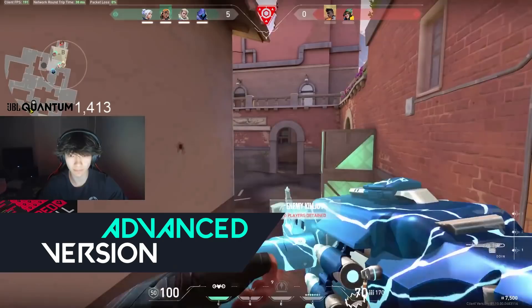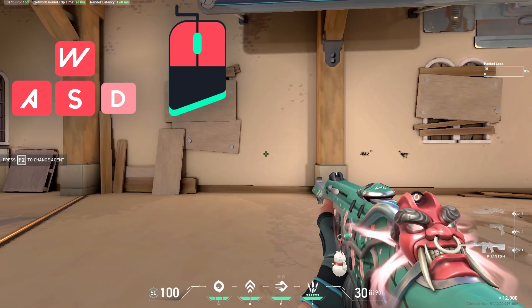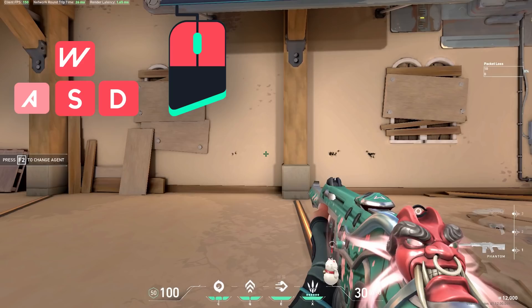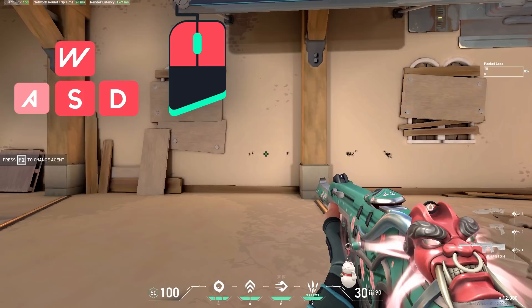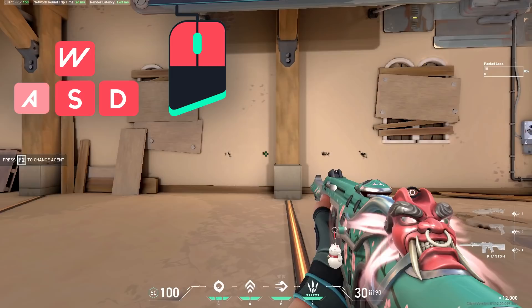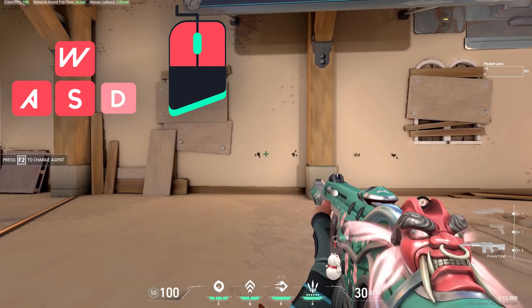Next, we have the final level of strafe shooting, where you counter strafe without ever stopping your movement. You start by holding down the A key to move left, then release the A key and quickly press and hold down the D key — you'll immediately strafe in the other direction. The crucial part is that during that transition period when you are changing direction, you are accurate enough to shoot around a two-bullet burst without ever having to actually stop. You can do the same thing in the other direction, and combine this together to repeatedly strafe back and forth, firing a burst of around two bullets between each direction change.